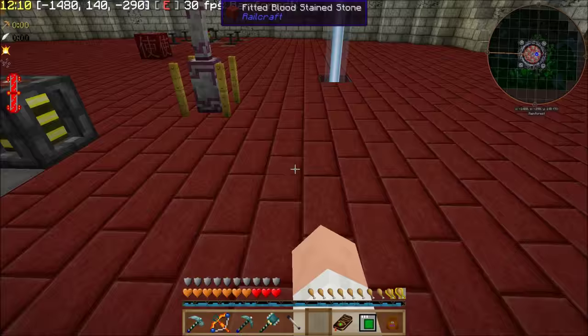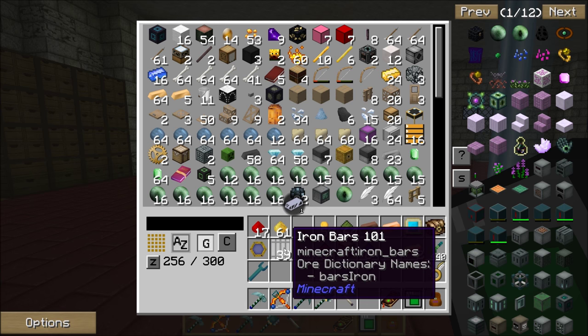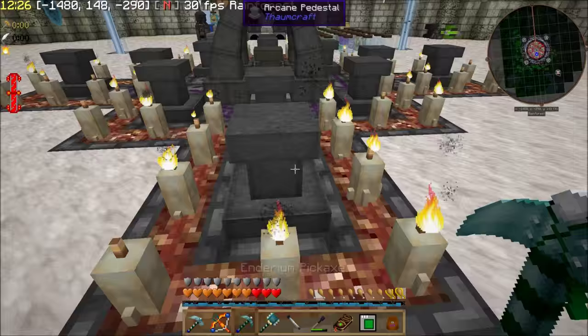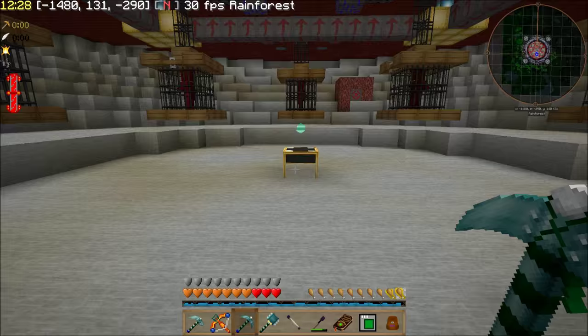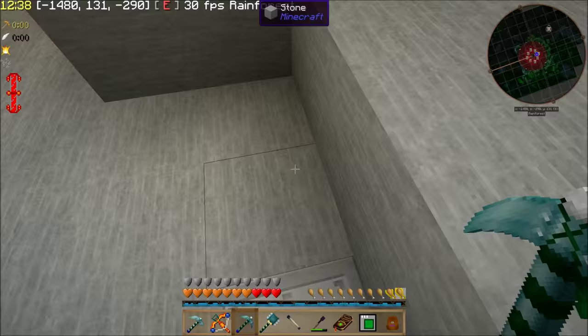I've gotten super distracted and way off of what I wanted to get done today, so let's get back on track. I really want to get some DecoCraft. The main thing is I want to replace those bars on top of there with some actual stuff that looks like chain. And there's some other things from DecoCraft that I might want to have around the base.